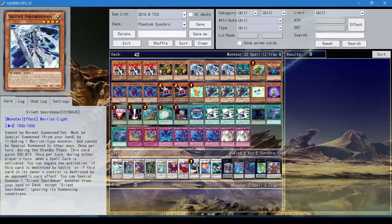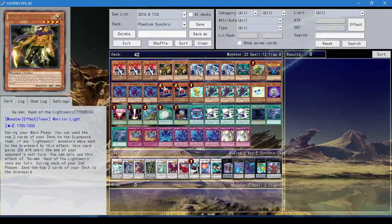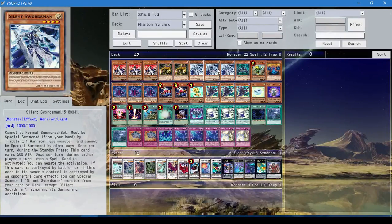Once per turn, during the other player's turn, when a spell card is activated, you can negate the activation. You don't destroy it, but it doesn't really matter — it stops pendulums, stops any spell. And if this card is destroyed by battle or by your opponent's card effect, you can Special Summon a Silent Swordsman from your hand or deck, ignoring summoning conditions. It's so ridiculous. His attack power just keeps going up so fast — it's insane.